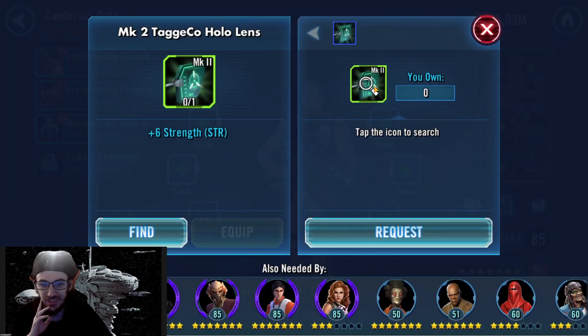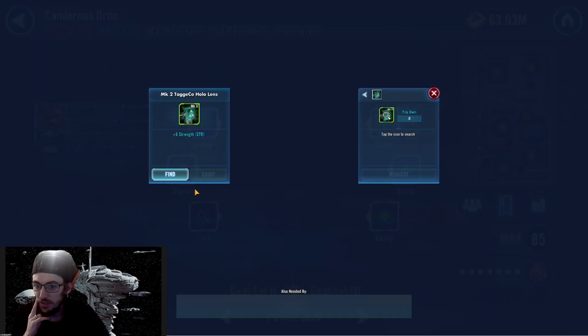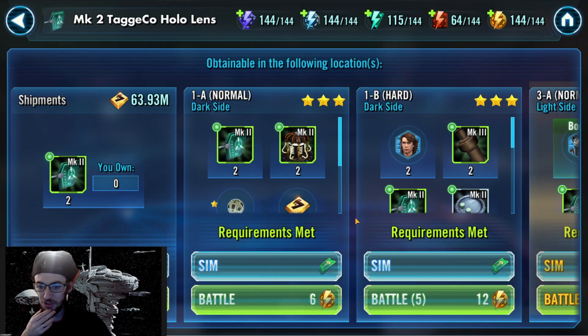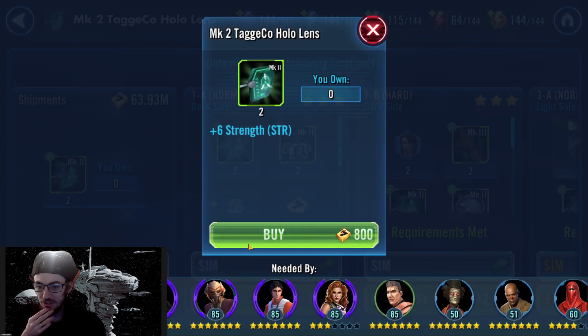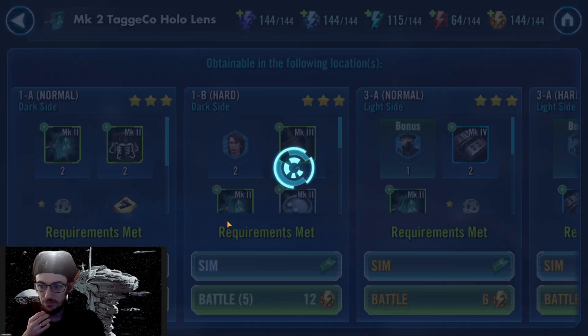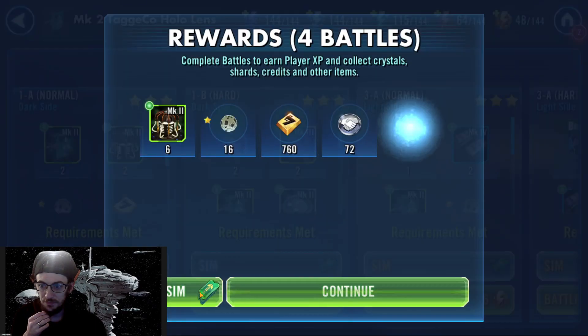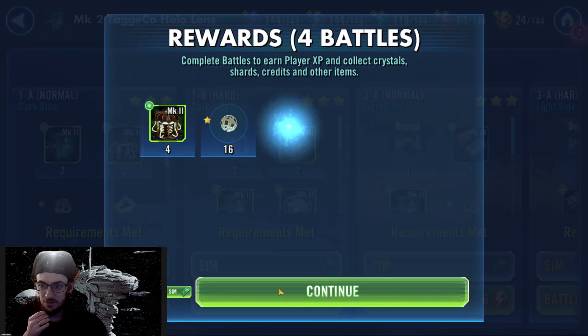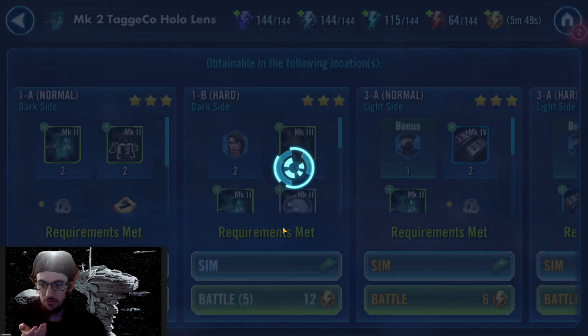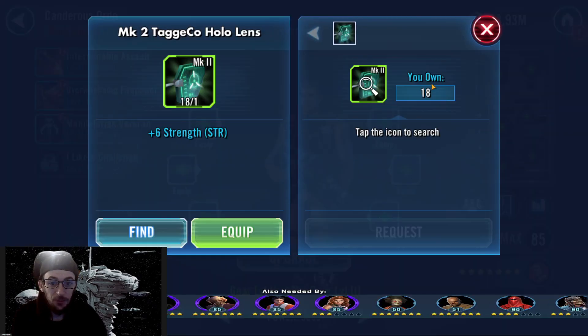On gear 2 we get stuck — I love it. I'm going to go ahead and request that because we're probably going to need a lot of those. It looks like my main account is short on those as well. We'll buy 2 of them and farm some of those up. Hopefully 18 is enough for what we need out of them.